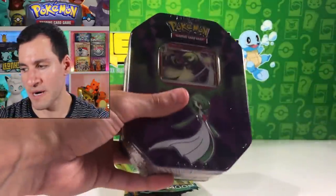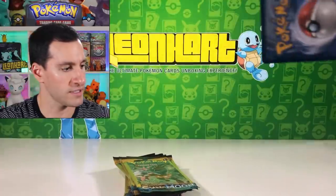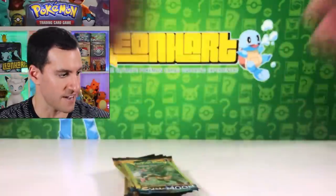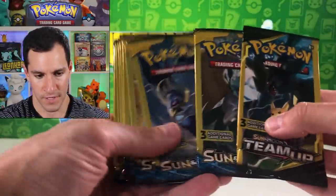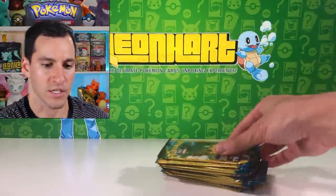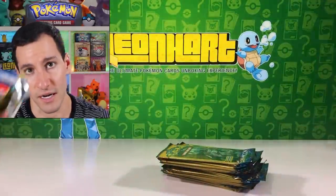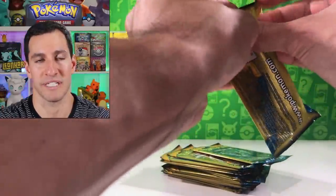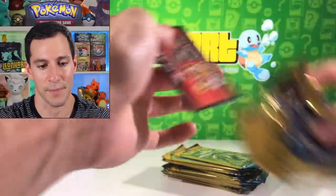I'm going to open up the Guard of War tin just to see what packs are on the inside — are they the same packs? I'll show you the promo card that comes with this one: Gardevoir. I definitely like the Blissey one a little bit more — it's brighter. Here's the code card, Strong Bond tin. And it looks like probably the same packs inside.